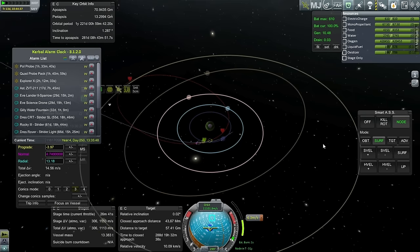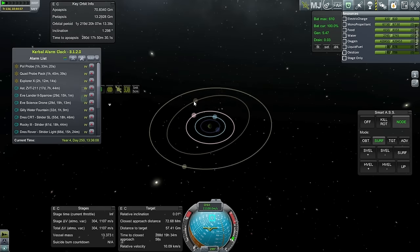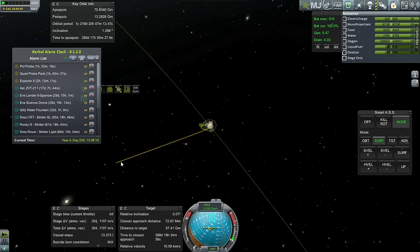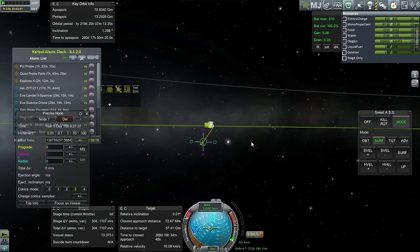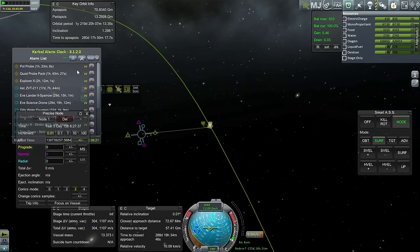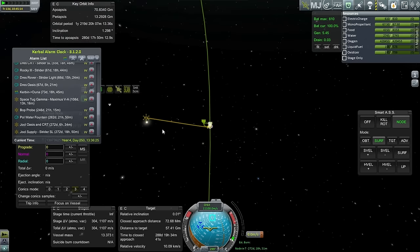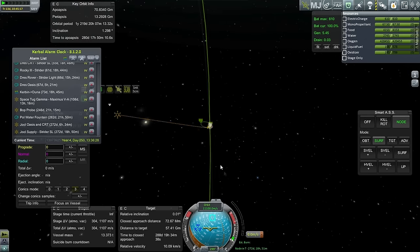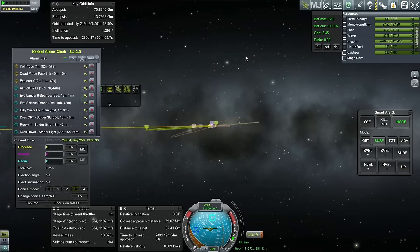We probably won't get this as perfectly as it seems because we're talking about hundredths of a meter per second, but we can make a correction once we get into the system. The important thing is to get the Lathe encounter. I'm going to add a maneuver once we get into the system if the game will let me. I'll make it a null maneuver and add it as an alarm - I'd rather have a maneuver ready to go in case the game won't let me create one later. That's all set.